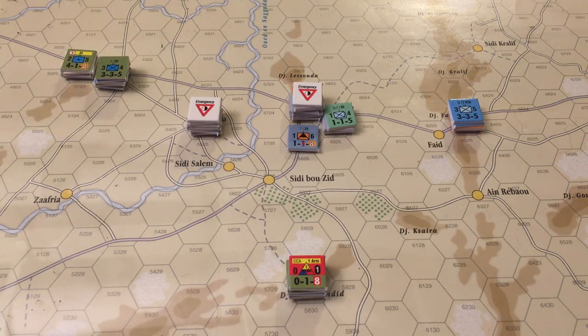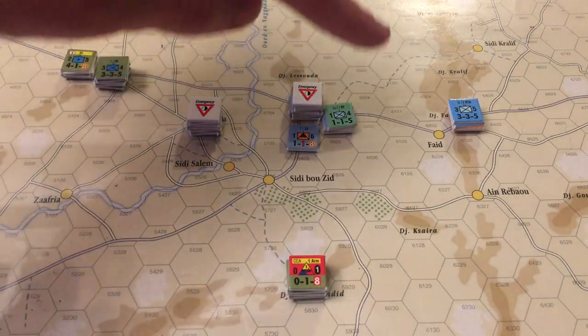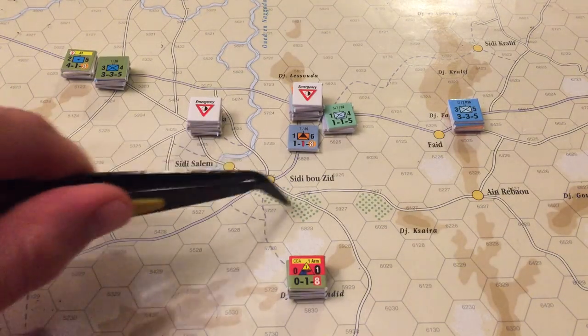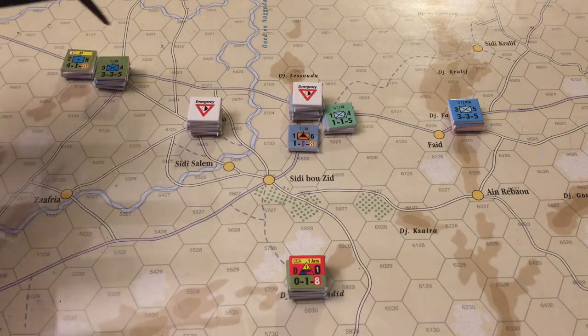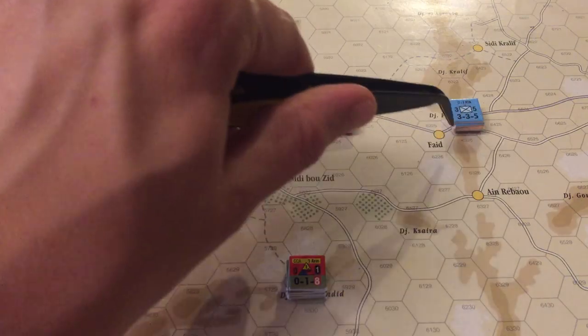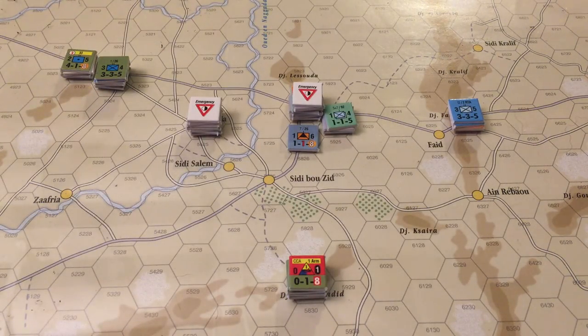They just cannot trace back to this road here. And the French garrison over here in the Faid Pass actually stayed in supply because there are no Axis units now. With Sidi Bouzid empty, there actually is a traceable line of supply from the western part of the map down over here — zoop — so it actually stays in supply. These two units go out of supply. A complete turning of the tables.